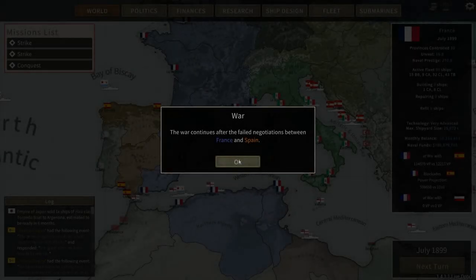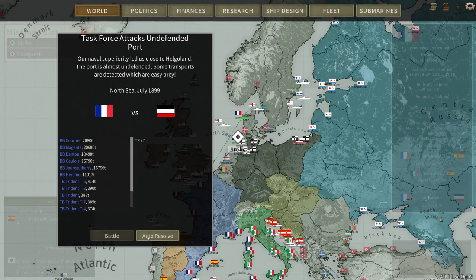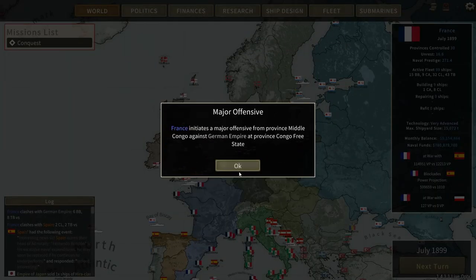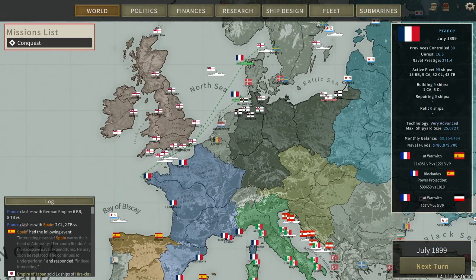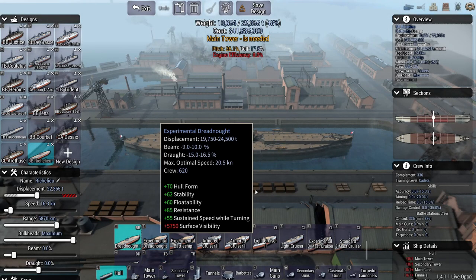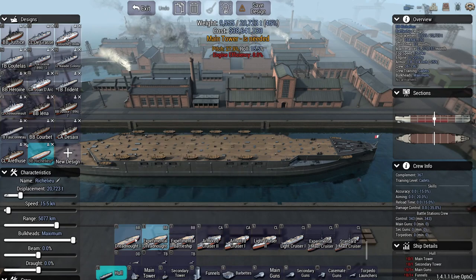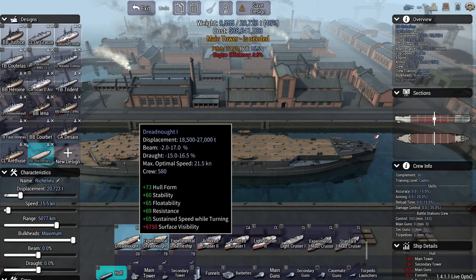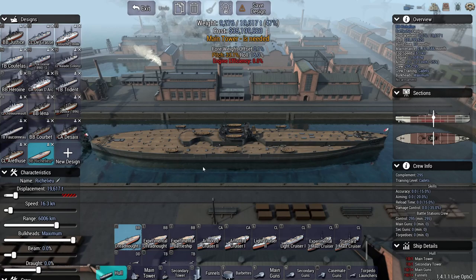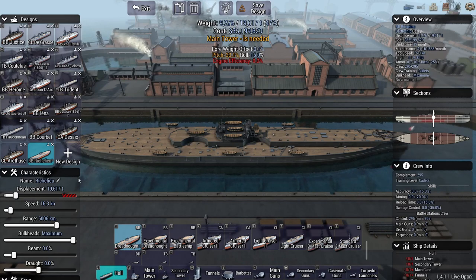Dreadnoughts! The war with Spain continues - I guess Spain just has a death wish. And that's dreadnoughts. We're going to probably attempt to build those. The other thing that will stop us is if our shipyard's not big enough. I do like the experimental dreadnought hull, but I'm going to have to go with dreadnought hull one at least for the first one. I'm going to start building this - the Richelieu. That's a fantastic name.